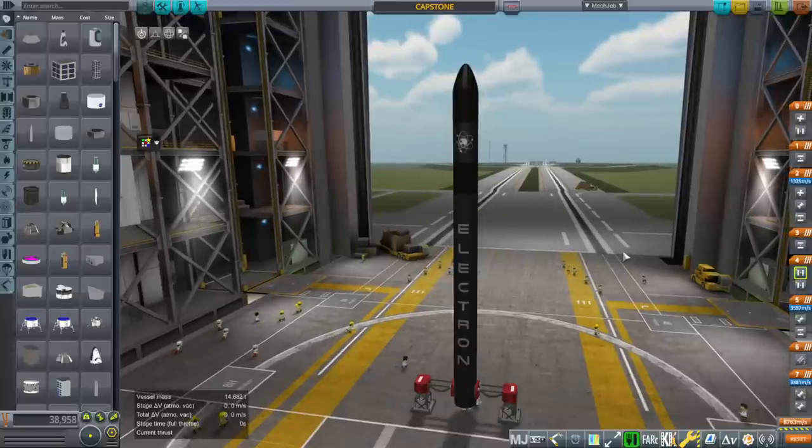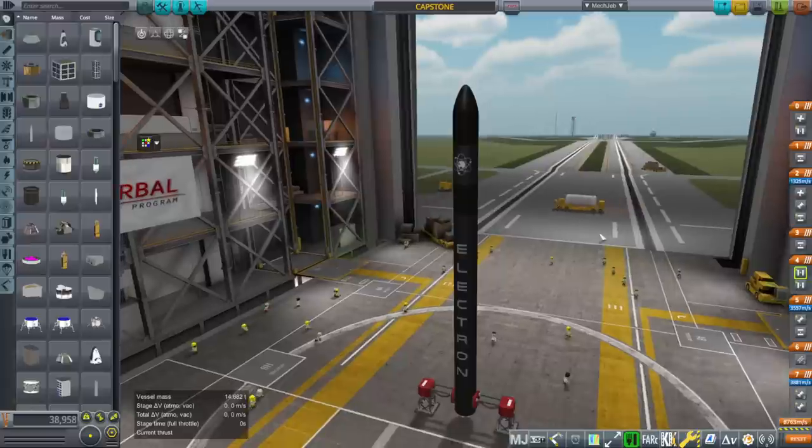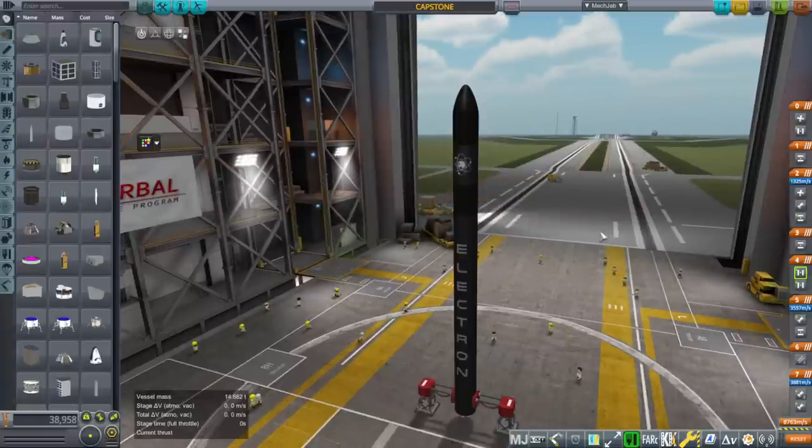The purpose of the mission is to test out the trajectory that gets you into a lunar halo orbit that eventually Lunar Gateway will get into. It's just a tiny little CubeSat, a 12-unit CubeSat, that is supposed to get into that orbit.